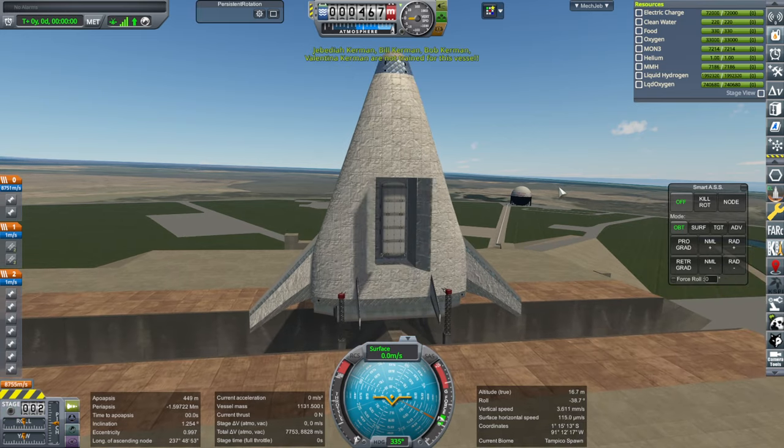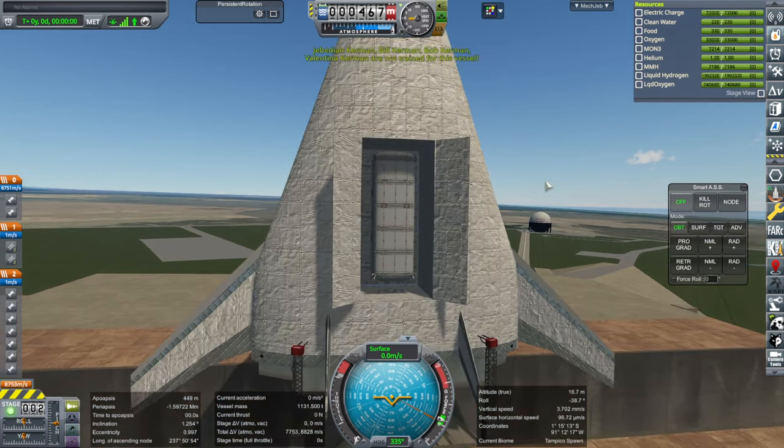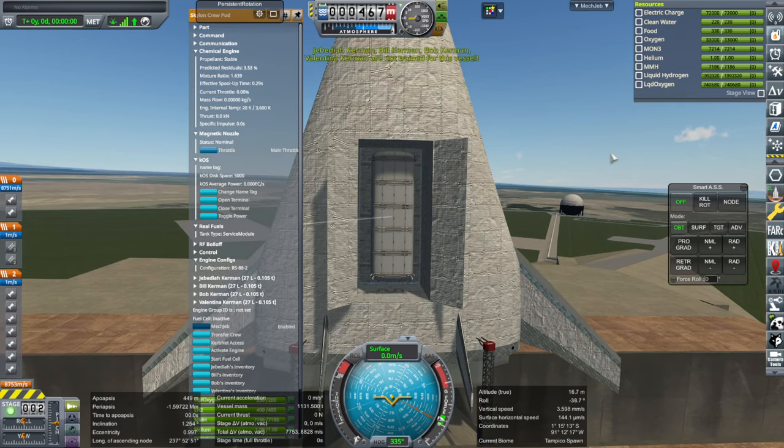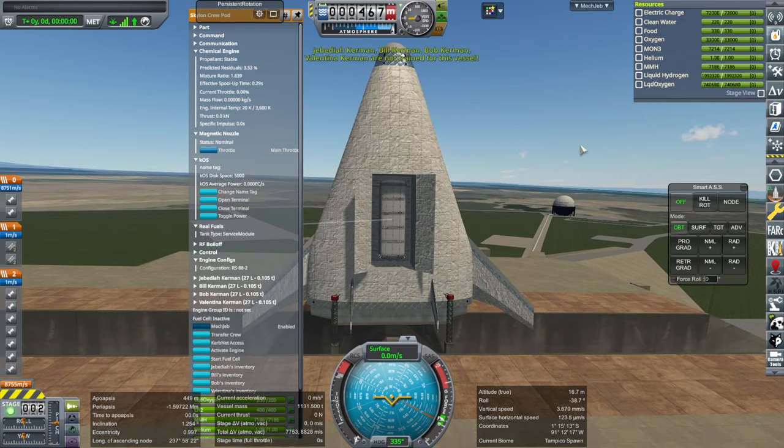We could easily carry more to this scale's low Kerbin orbit if we wanted to, but instead we're going to try to carry this Skylon crew pod over to the moon, have it land on the moon, get back up to the Venture Star, and for the Venture Star to carry it back to Kerbin.